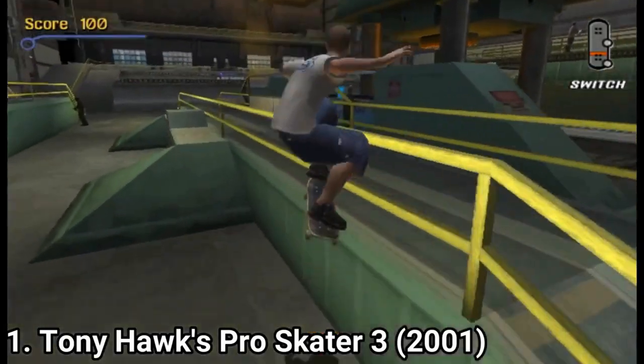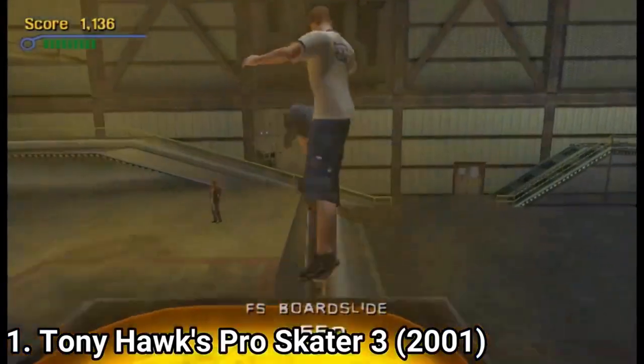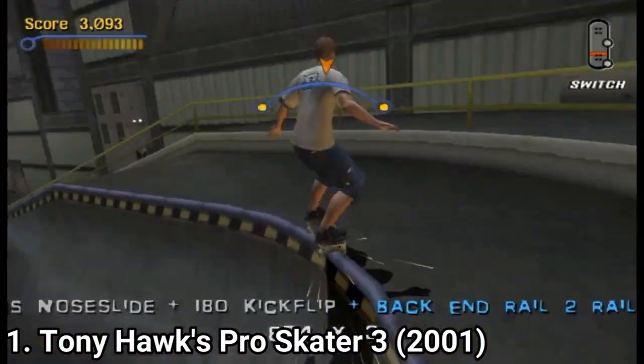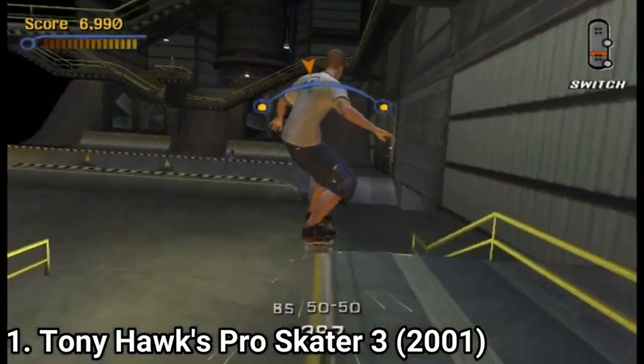In Tony Hawk you create your own skater and get into multiple maps and roam free. You have free roam. But to unlock new maps, you have to talk to characters and do tricks — you have to complete their tasks, which are all fun.